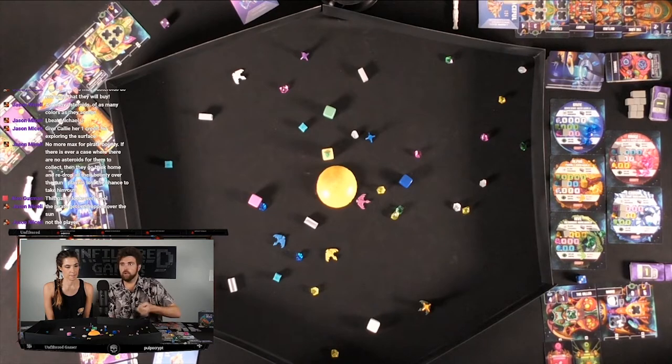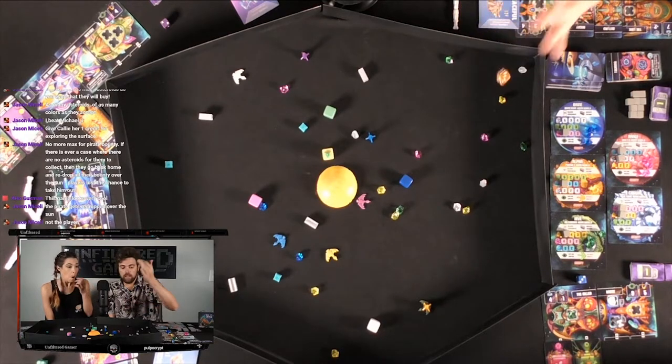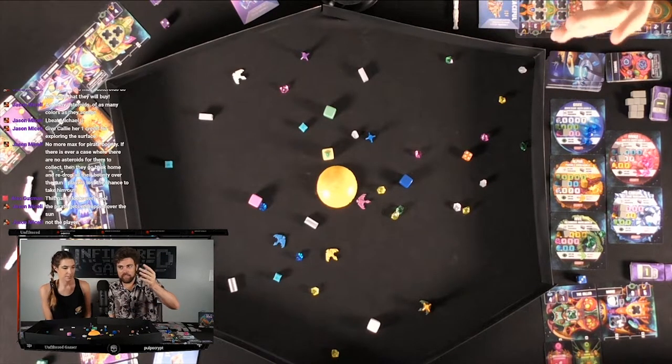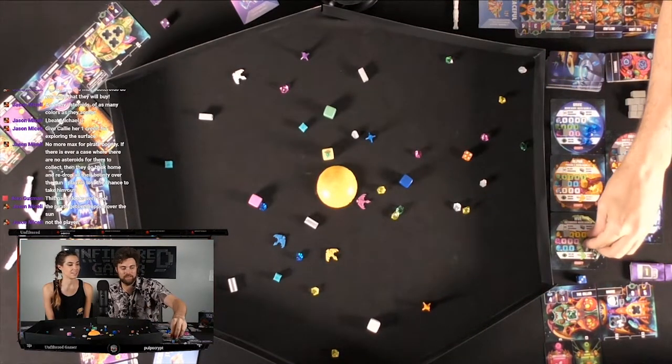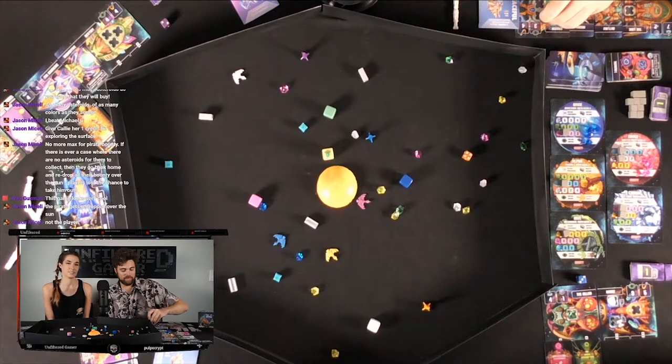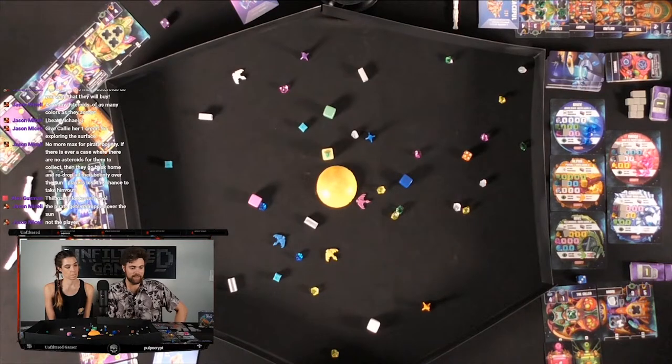I'm going to fight the green pirate. Want to be the green pirate? I get plus four to my roll. Six — five, six, seven, eight. Yeah, you did it! So he goes back and I get all three of his treasures — whatever I can store, which is all of it.